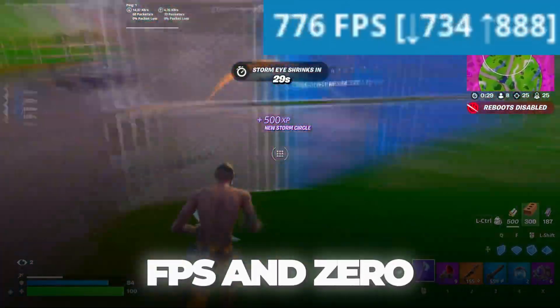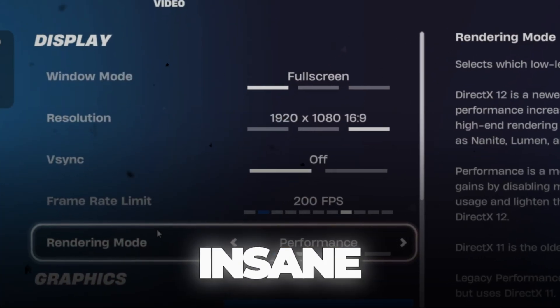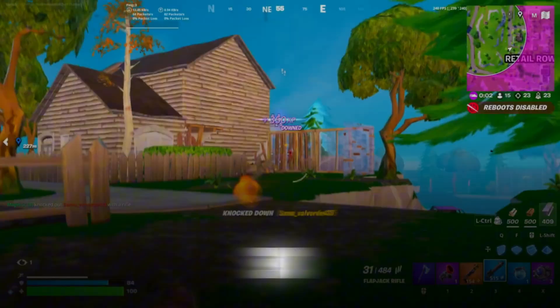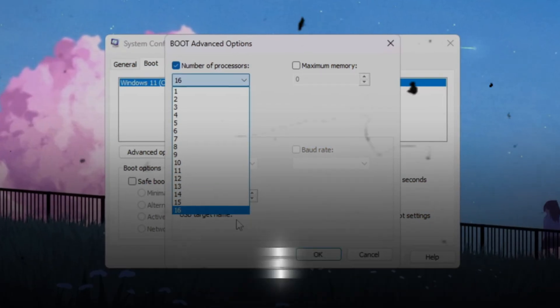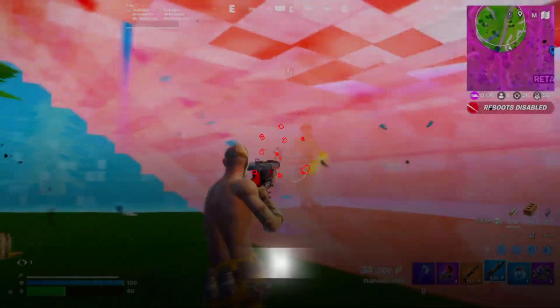Do you want crazy high FPS and zero input delay in Fortnite Chapter 6? I just found Peterbot's secret settings and the results are insane. In this video, I'll show you step by step how to unlock these hidden tweaks so your game feels smoother, faster, and more responsive than ever. Let's jump right in.